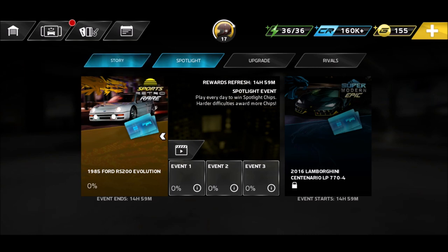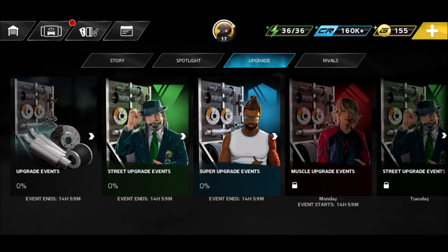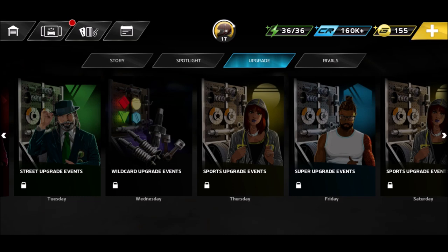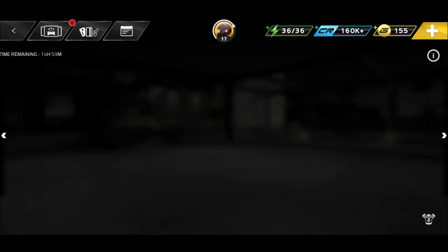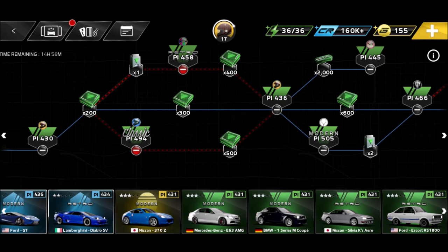You've got four different events: story mode - which I finished the first episode of - spotlight, and upgrade events. Currently we've got a super upgrade event and a street upgrade event. A sports upgrade event is starting on Thursday. Unfortunately the only available upgrade event right now is one in green, which isn't my strongest, but we'll try our best. We need a classic car, but we only have modern ones available.